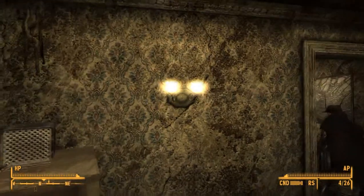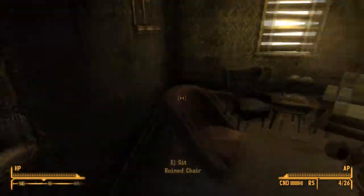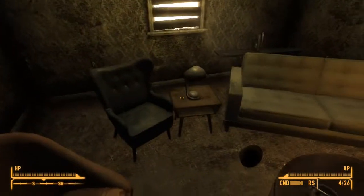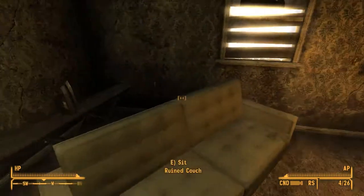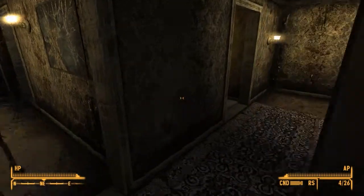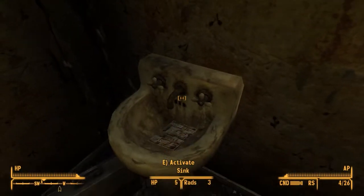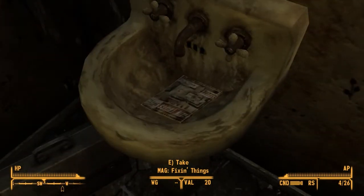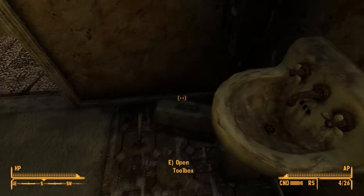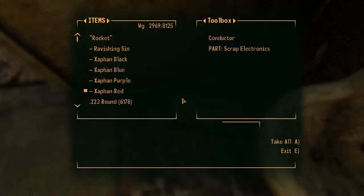Got a radio. Vacuum cleaner — I'll take that. Some lights going on for reading in the dark. An iron for taking care of those dusty clothes. HP plus five, three rounds per second. Oh, here we go — a magazine hidden there: Fixin' Things. Thank you. There's a toolbox — anything in the handy-dandy toolbox? Some scrap electronics and a conductor — we'll take those.